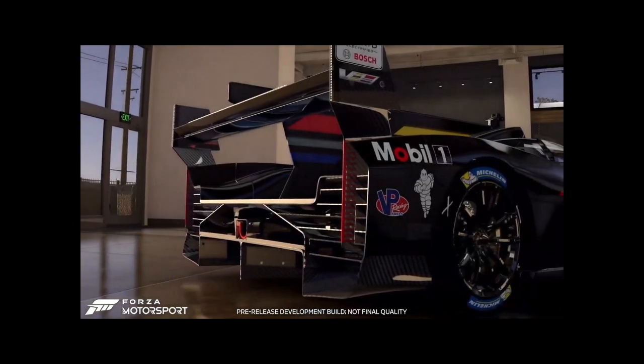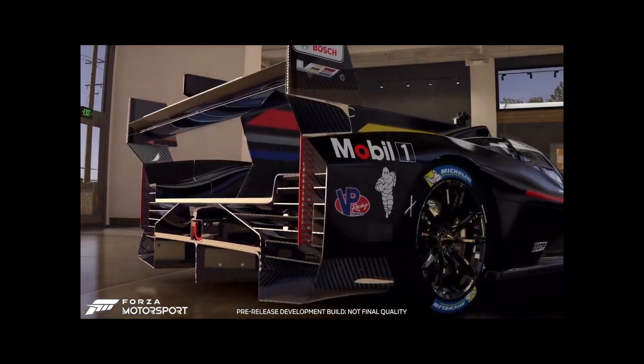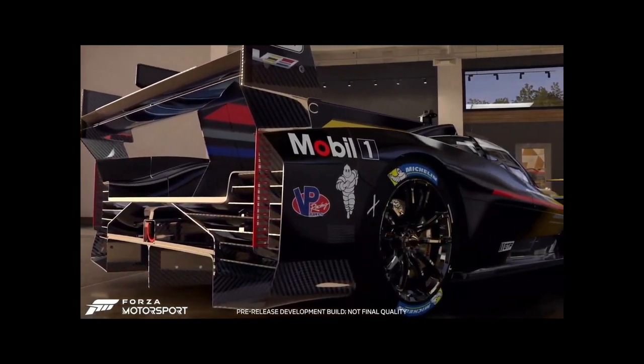The second theme is about taking that car and building it into that track dominator that you've always wanted. And finally, it's about taking that car, competing with it, and winning with it on the track. That is the new Forza Motorsport Loop: Level. Build. Dominate.